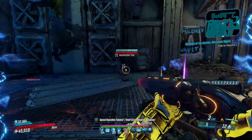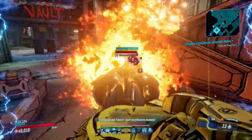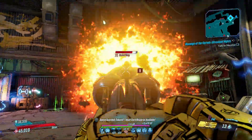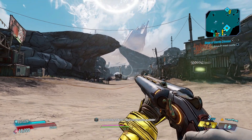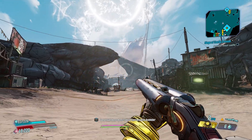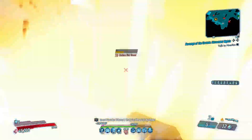It's a sawn-off shotgun that fires flaming pellets in the shape of a pentagram, and it also plays heavy metal music when you pick it up and each time you pull the trigger. It comes with fixed parts which makes getting a good one way easier, so you'll only be farming for anointments.